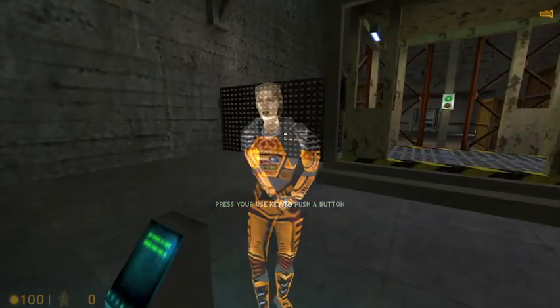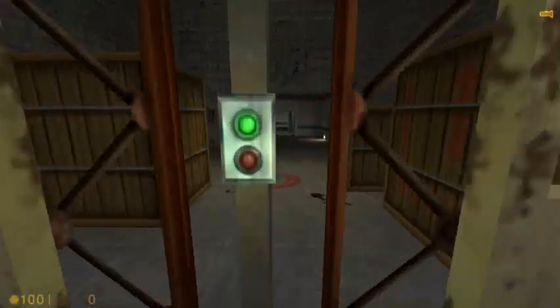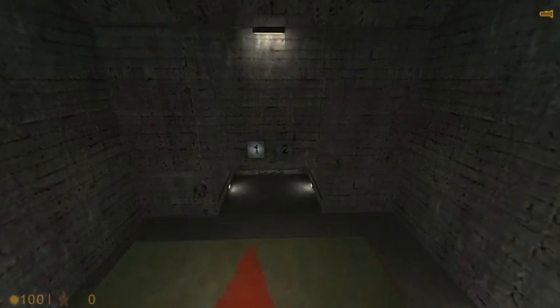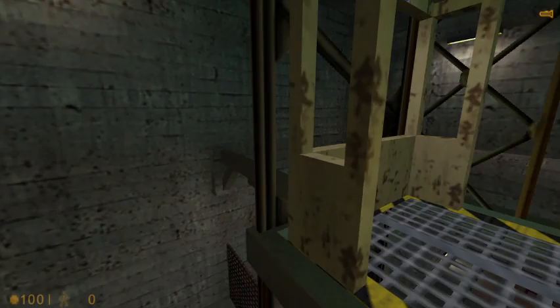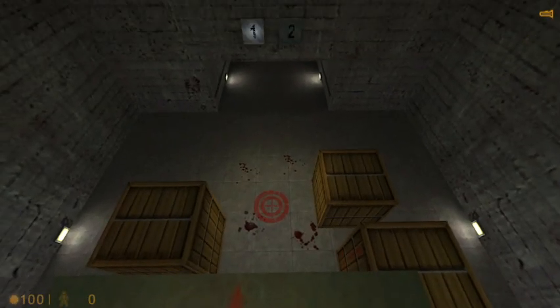Please start the lift by moving up to the button, looking at it, and pressing the use key. Now that you're out there, there's only one way down. Find the target on the floor below and do your best to hit it. If you take any damage from the fall, we will administer medical care at the next station.